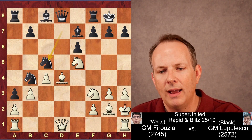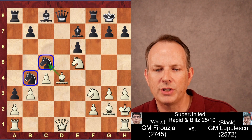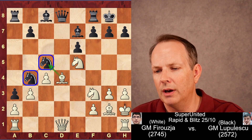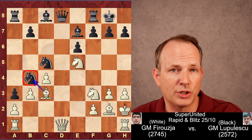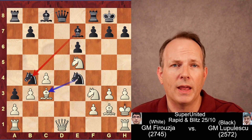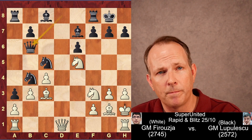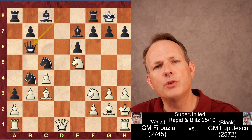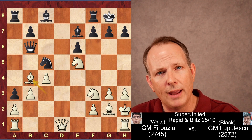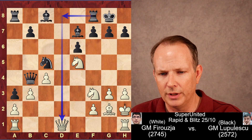C takes D4, bishop takes D4. Knight to C5 — we can see these knights are taking advantage of the vulnerable dark squares. Firouzja does not want to take that knight with the bishop, as he would leave black with a much stronger dark-squared bishop without any opposition from white. So the bishop comes back to C3, now threatening to take the knight on B4. A good option for black was knight to E4, counterattacking that bishop and allowing the knight at B4 to be defended by the bishop at E7. But he decides to play queen to B6, defending that knight.